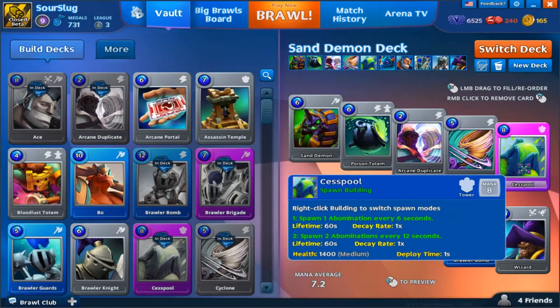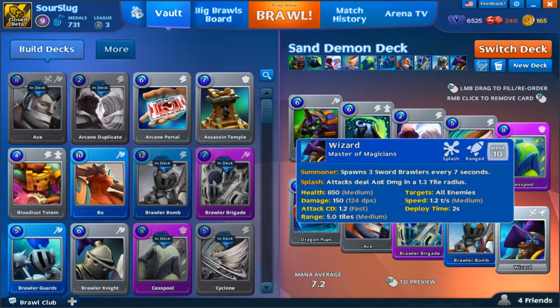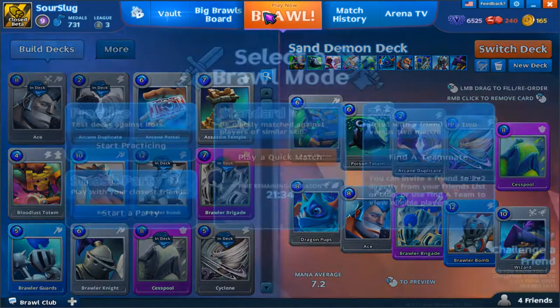I was thinking about it, and when it spawns the abominations, it uses up tower ammo — it just takes four shots. So every time one of them crosses and they don't do anything, it's going to take four ammo away from the tower. That's pretty good. Then we have the wizard for splash damage, hitting air and ground, because I was complaining I didn't have any of that last time.